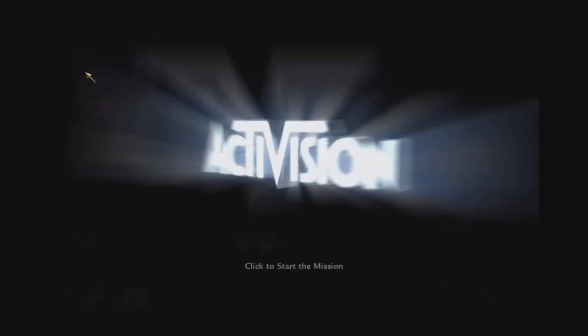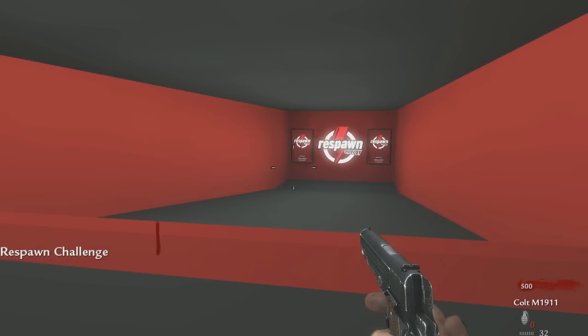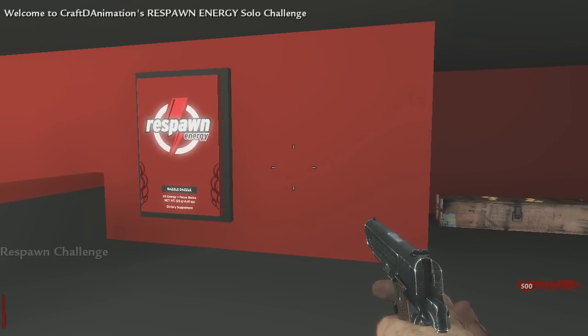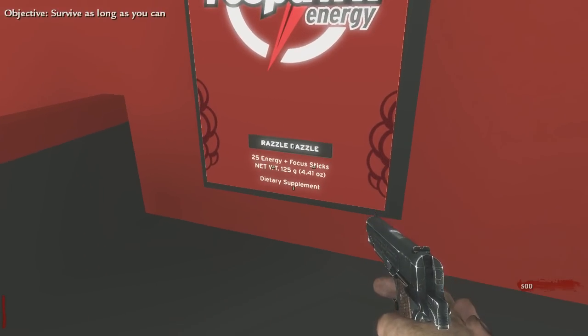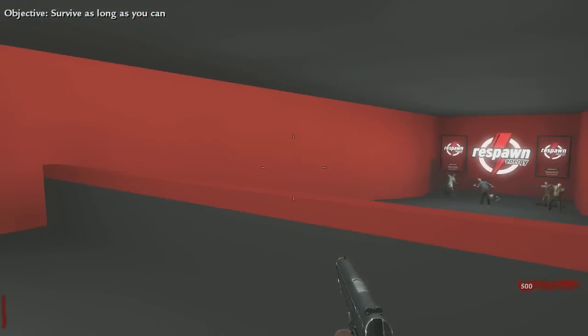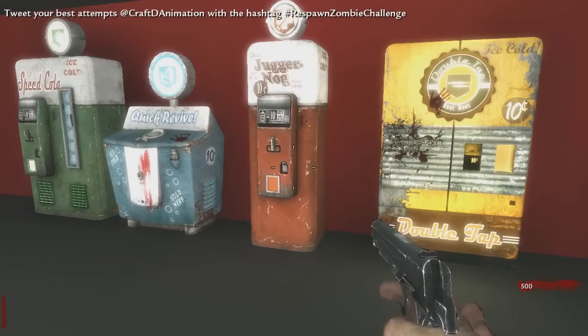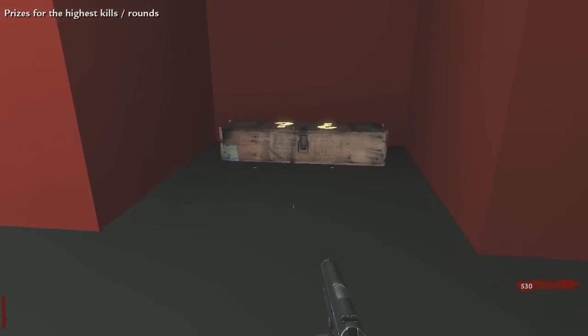It's a very very small map. It's only one room - the zombies come up from the bottom and they kind of walk up an incline to get to you, so it's gonna go pretty quick. If you guys do a video on it, let me know, show me your video so I can see what your high round is. I probably won't last at all, but I thought it would be fun. Here it is - Respawn Energy Razzle Dazzle 25 energy focus sticks. He made the logo look just super sweet, everything looks really good. The pack-a-punch is in here - we probably won't even get to that. We have all the perks and we have our mystery box.